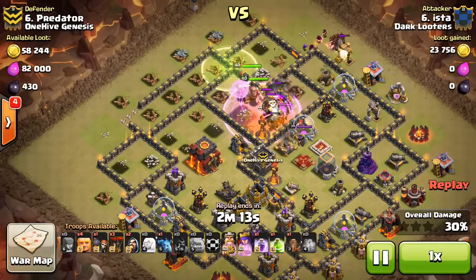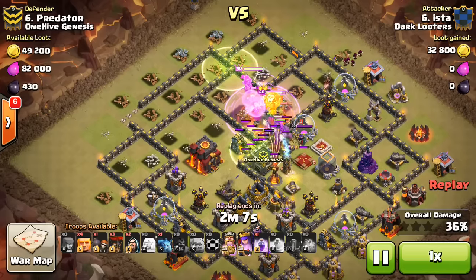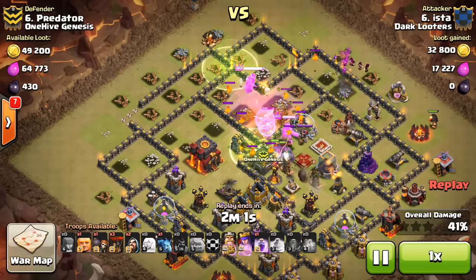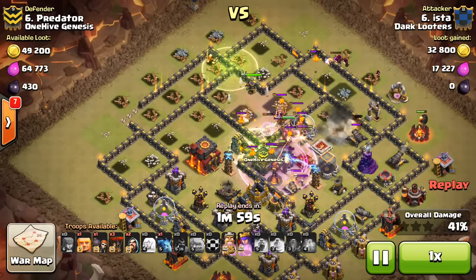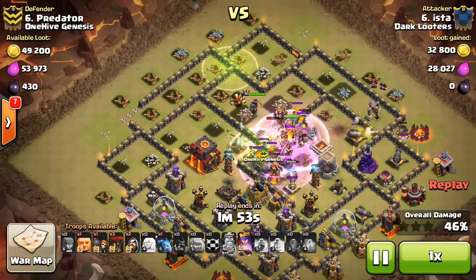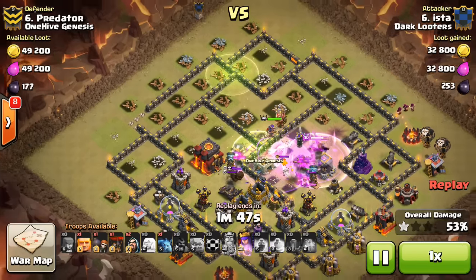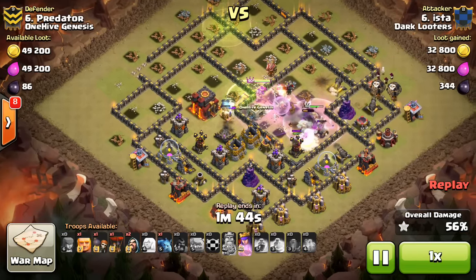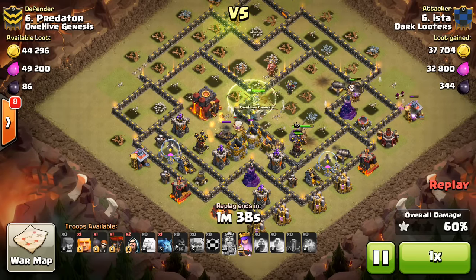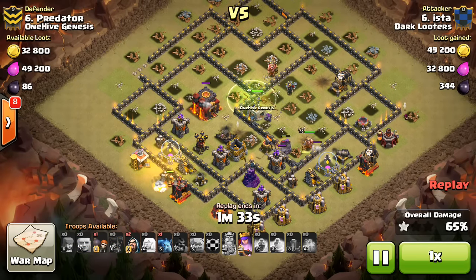Only has level 2 Infernos, so he drops a Poison on the CC troops. All those Golems are soaking up the streams of the Infernos, no big deal there. A few Hogs make their way in to take out a few defenses while everything's distracted. Drops a few more Giants. The Golems are moving into that next Inferno Tower, going down pretty quickly. The hit points make a big difference — it's not nearly as tough at level 2 as at level 3. Especially with those Raged-Up Golems doing significant damage — under Rage, around 70 or 80 DPS. Pretty solid.